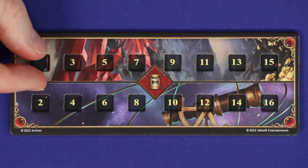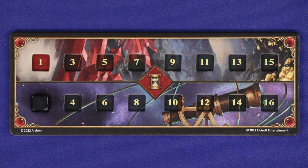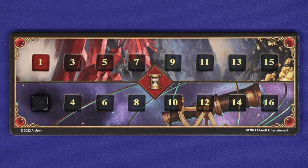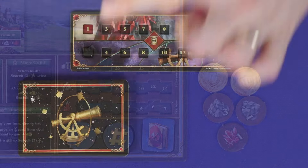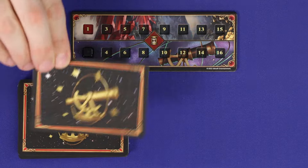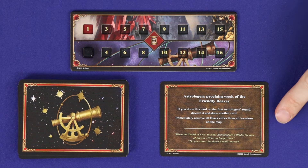The game is played in rounds, tracked on the round tracker. Odd numbered rounds are called resource rounds, and at the start of each of these — with the exception of round 1 — all players gain resources equal to their positions on the income tracks. Even numbered rounds are astrologers rounds, and at the start of each of these, draw an astrologers proclaim card and resolve it for all players. This will be a small positive or negative effect which will impact play.